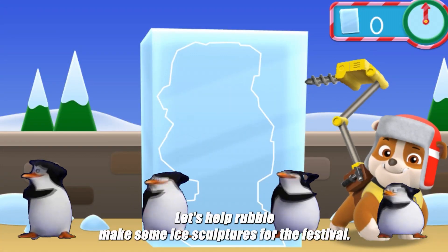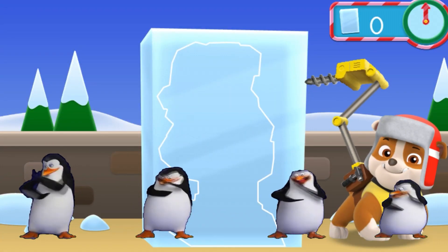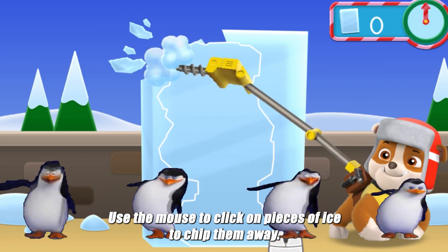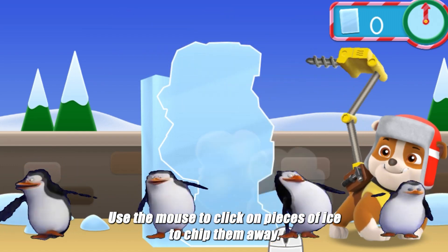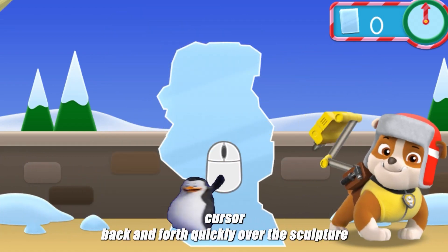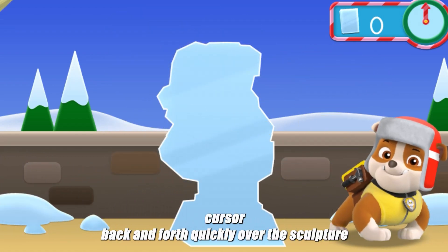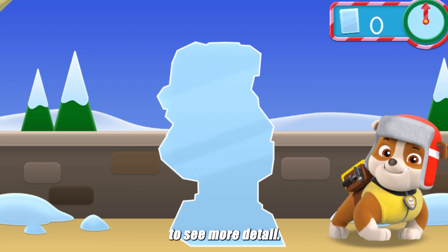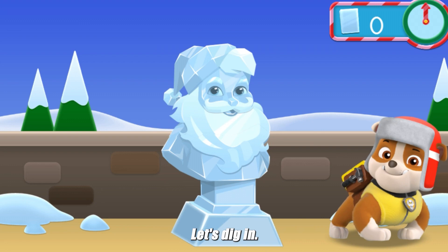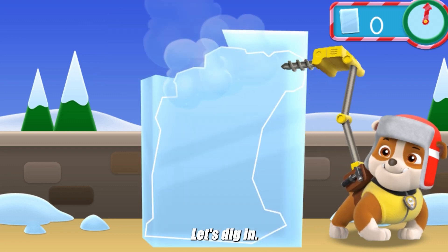Let's help Rubble make some ice sculptures for the festival! Use the mouse to click on pieces of ice to chip them away! Move your mouse cursor back and forth quickly over the sculpture to see more details! Ready? Let's dig in!